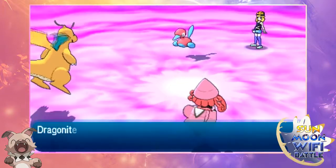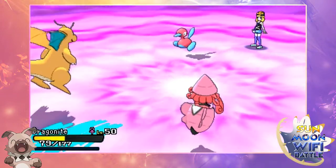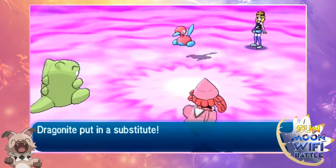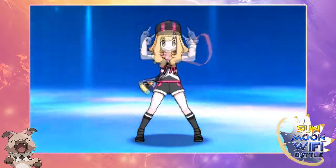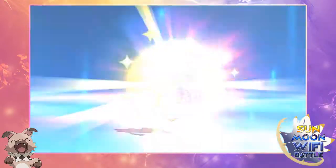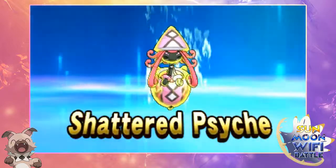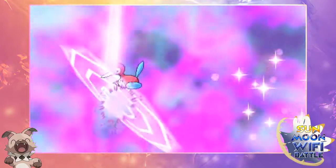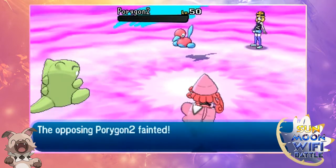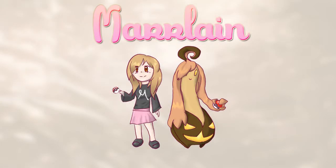I went for Taunt on Porygon2, because they usually run Trick Room and Recover — neither of which would be nice. I thought he was going to go for Recover, so I decided to stop that. Taunt is a great move on fast Pokemon, which is usually why I lead with Tapu Lele. Here comes my Z-move — maybe a little overkill, but I didn't think I'd kill it otherwise. I could have used both Dragonite and Tapu Lele, but I wanted it dead anyway. That was my first round and I was very happy with it.